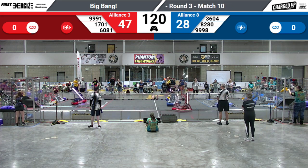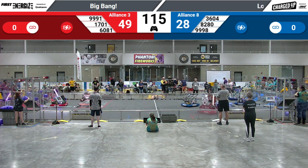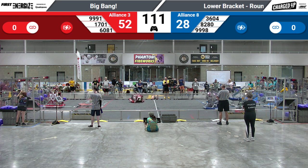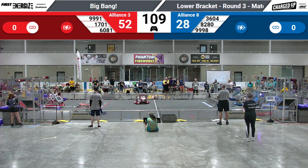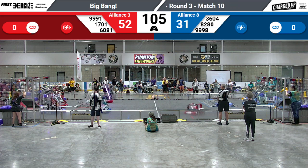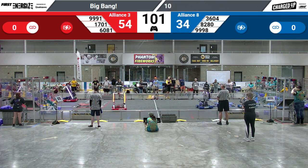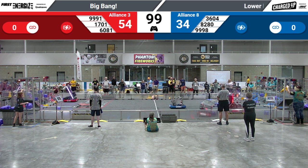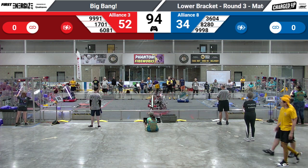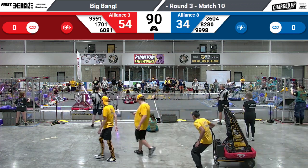8280 picking up a cone from their human player. 3604 with their favorite thing — cubes. Near tip from 9991. And 8280 places a cone on the middle node. 6081 tossing cubes right into the high node.